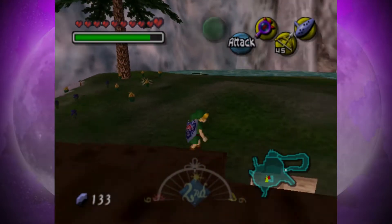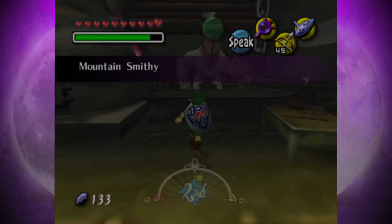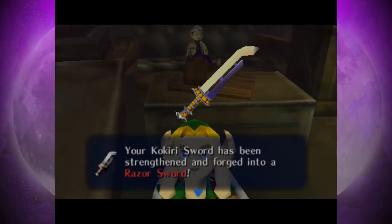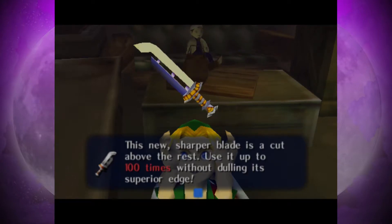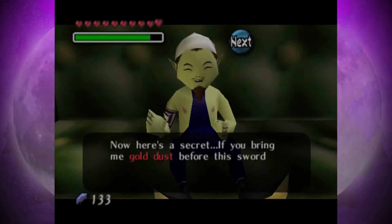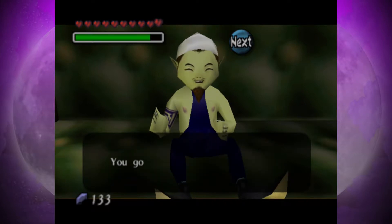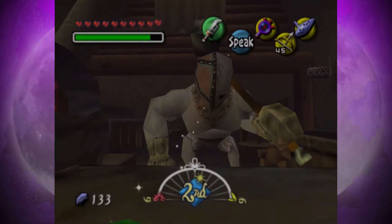I've moved on to the next morning. Hopefully my sword should be finished, because now you're about to find out why we needed gold dust in the first place. He's upgraded our sword, and something else will happen. I kept you waiting, but it's done — see? Now we are currently rewarded with a razor sword. This new sharper blade is a cut above the rest — use it up to 100 times without dulling its superior edge. After 100 uses, the blade will return to its original sharpness. Here's a secret: if you bring gold dust before the sword loses its edge, I'll be able to make it the strongest sword around.